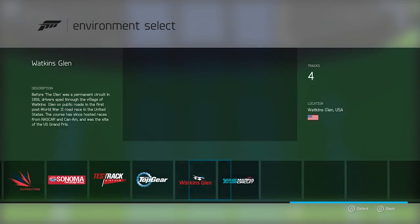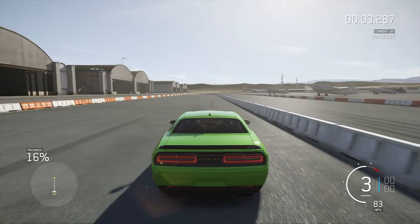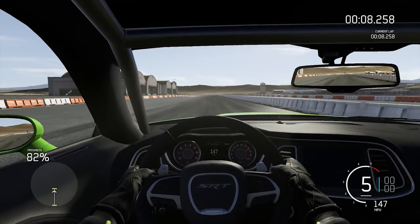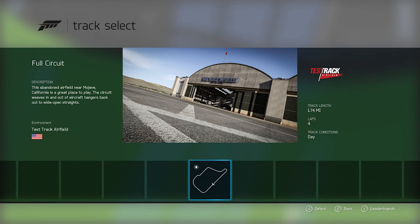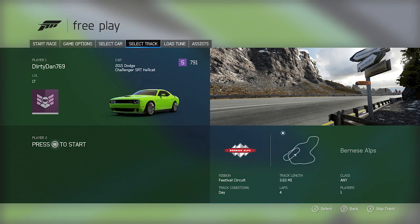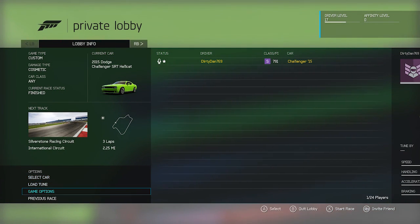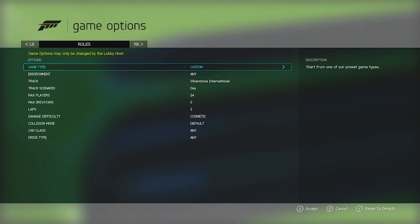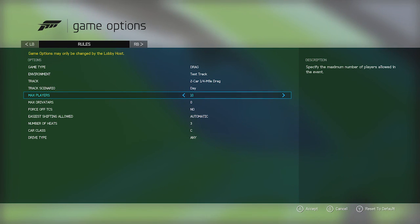Is it the airport? The test track is where you go for the quarter mile drag. Holy shit. Free play is probably the way to do it. What the hell is this? I can't select it. Do I have to go into a private match or open lobby? Let's try that.